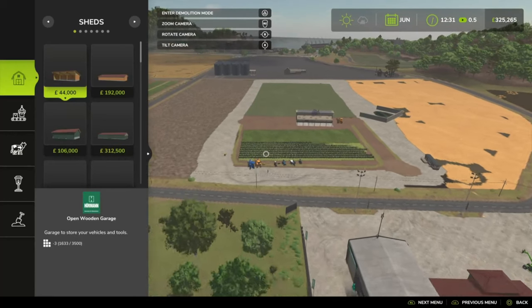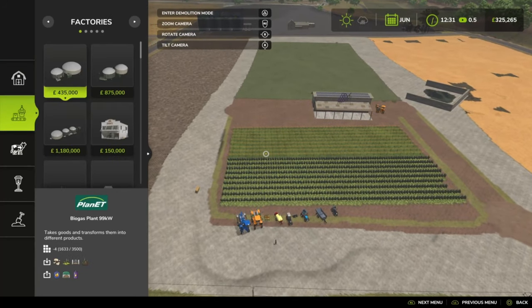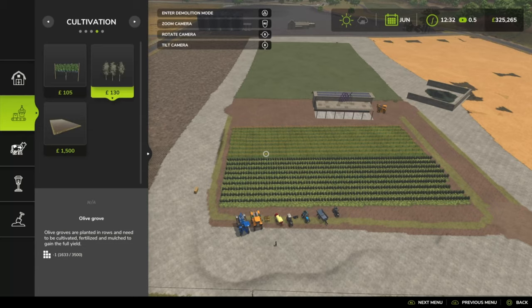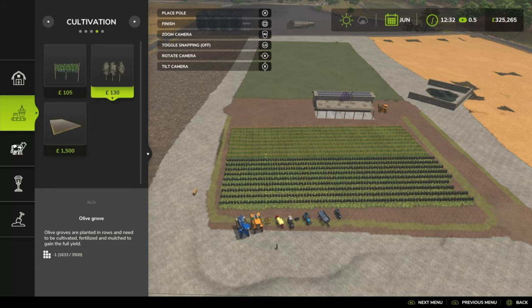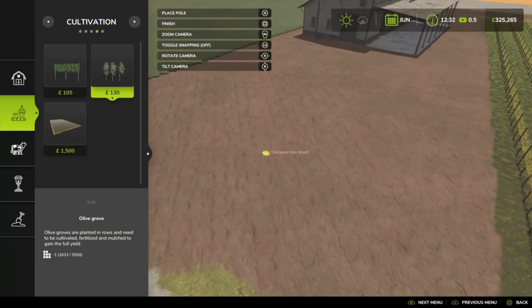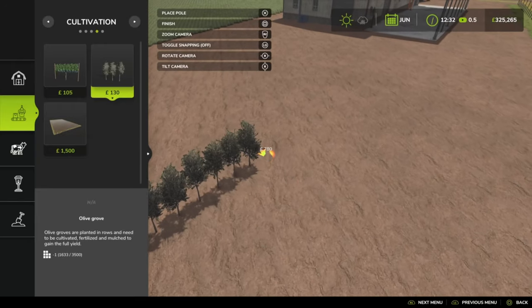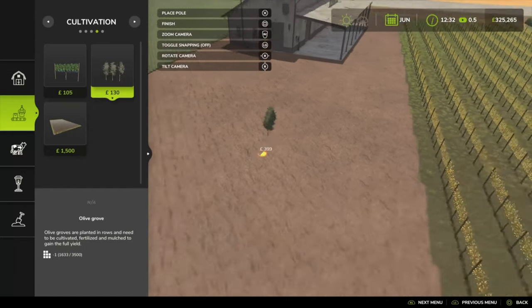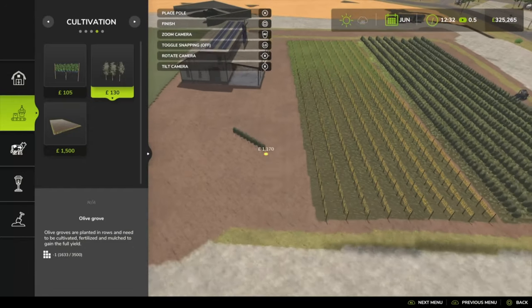In order to grow vineyards, go into your build mode and over to cultivation — you can see we've got grapevines and olive vines. Each strip costs 130 or 105 respectively per olive tree or vine, and you can place them down anywhere you want.